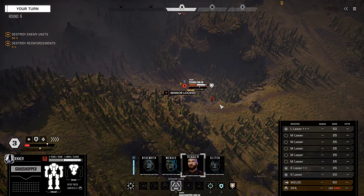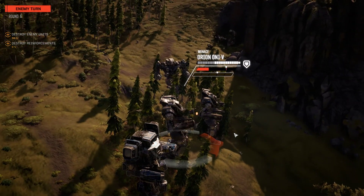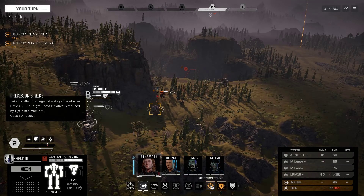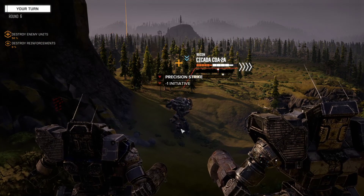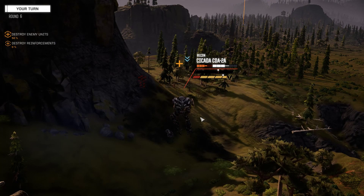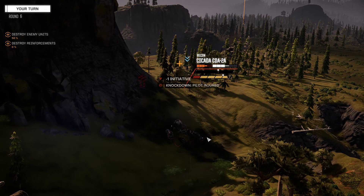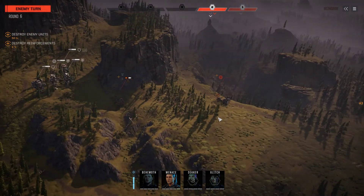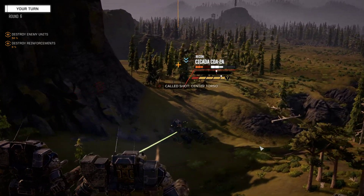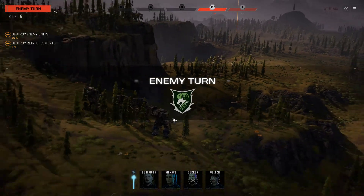We're going to take out this guy — he's reconned so he can sensor lock us. Should have waited and came around front. Alright, take out his evasion. We're trying to take this guy out so these guys can't see us. I think when he's knocked over, they might not be able to see us. Now they definitely can't see us, unless they sensor lock us. I think that was the recon unit they had.